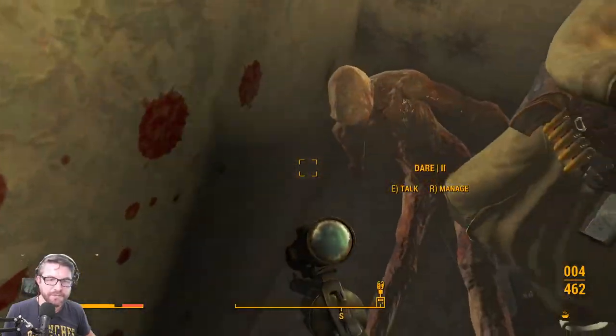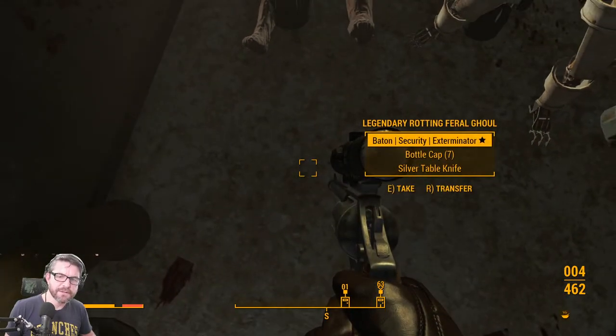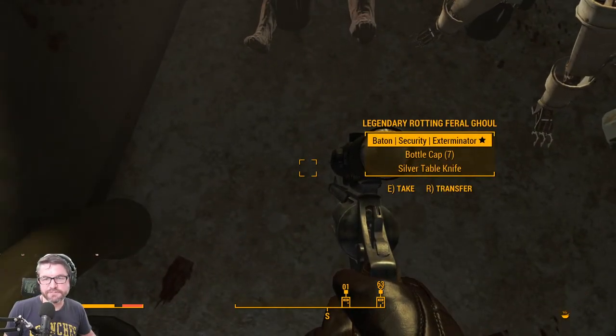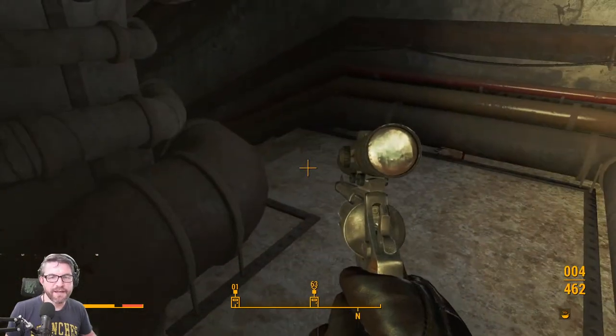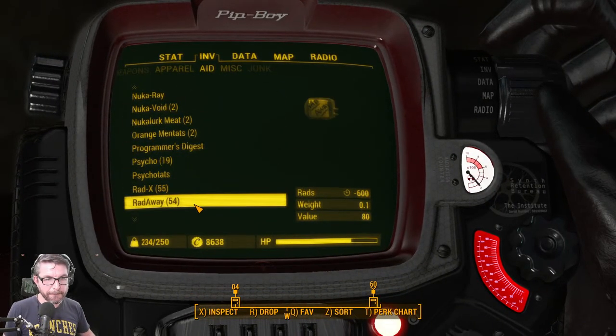We've been getting some interesting drops — marine armor, Gatling lasers. And it's a baton, an exterminator baton. I think we'll live without that.